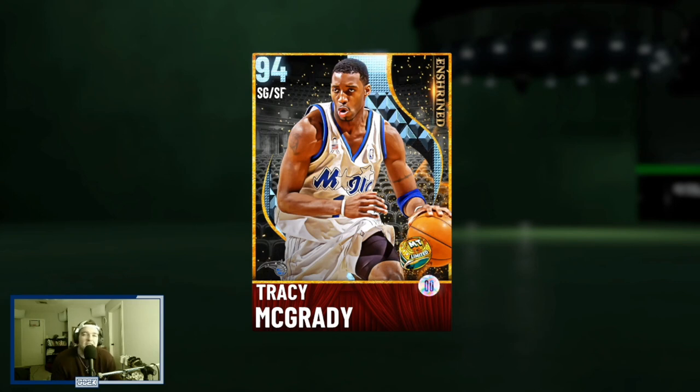Welcome back to another JC2K video. Today we are doing episode 5 of Sleeper Sunday, the series where I take a sleeper card from the previous week's content and show off why they are really good and how they can potentially make your lineup for a very cheap price. A phenomenal example is this diamond Tracy McGrady card, which came out in the Enshrined set last Friday. The card art is absolutely amazing.